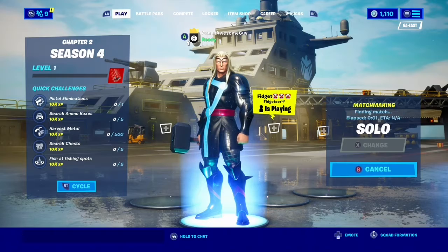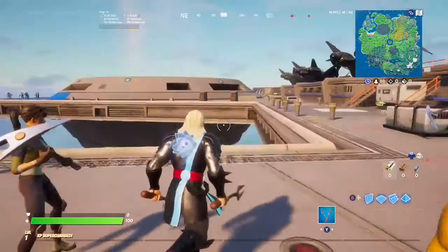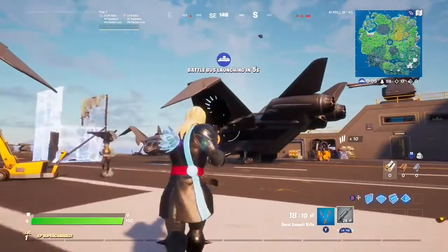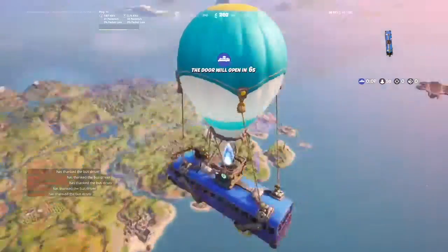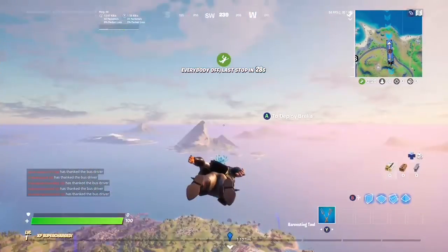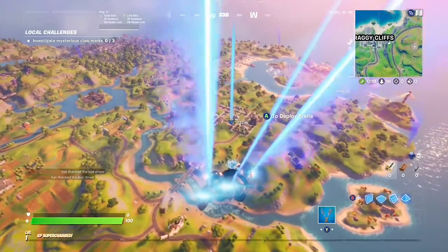I'm heading into a match now to check out everything new - maybe they brought back pumps. Loading into the game, we're in the lobby area where they send out the jets. The battle bus looks unchanged. I'm heading toward Pleasant Park, which might have changed into something else. There are also some ships near the battle bus I haven't identified yet.